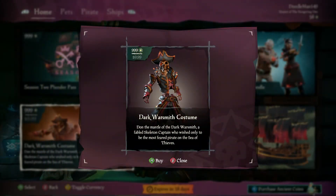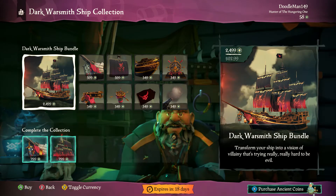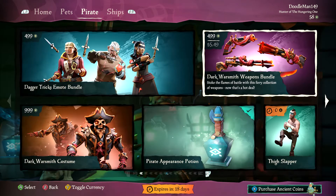The Emporium continues to offer our intrepid sailors the finest assortment of gear and pets to take on their voyages. Ancient coins can be earned from the Plunder Pass, so be sure to check back frequently to see what high-quality goods be available to ye.